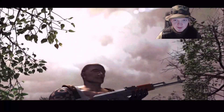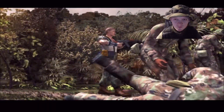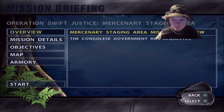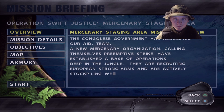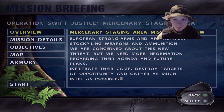In this campaign, you're going to have these evil mercenaries that are stockpiling weapons. The Congolese government has requested our aid. A new mercenary organization calling themselves Pre-emptive Strike have established a base of operations deep in the jungle. They are recruiting European strong arms and are actively stockpiling weapons and ammunition. We are concerned about this new threat, but we need more information regarding their agenda and future plans.